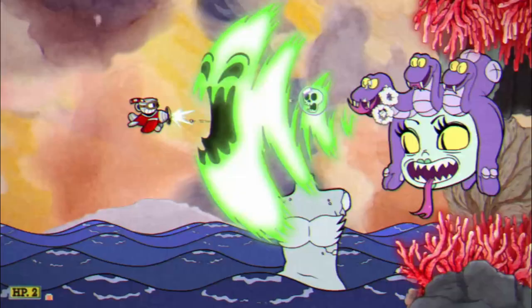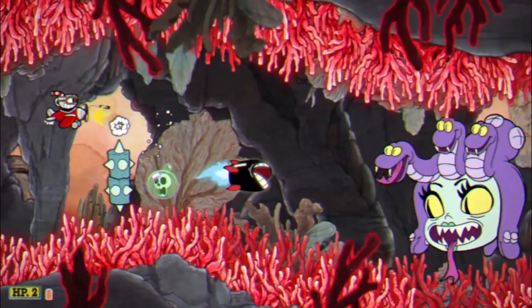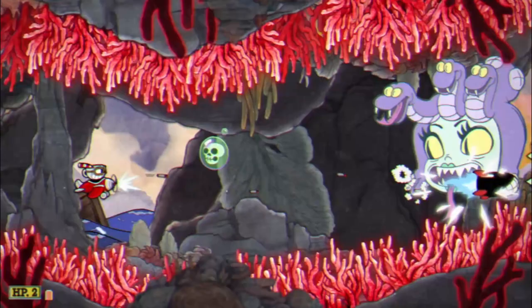Phase three is short, but the most intense. Calamaria's head pops off and begins floating down a tight spike-filled tunnel. Her only two attacks this phase are a slow-moving skull projectile and a petrification blast, but the combination of the two along with the spiked cave and floating spike bars can knock out your remaining health quickly if you're not careful.